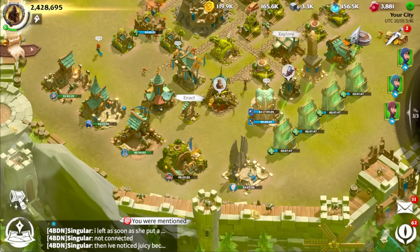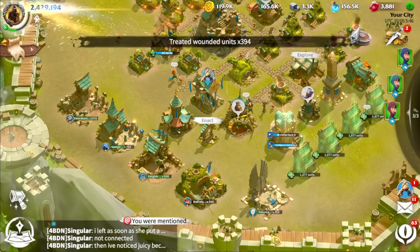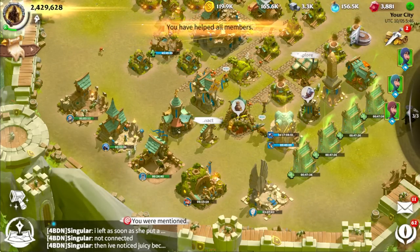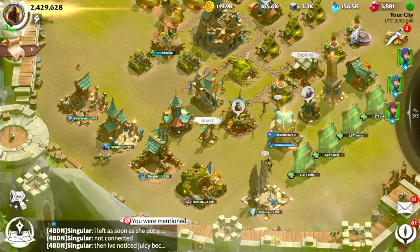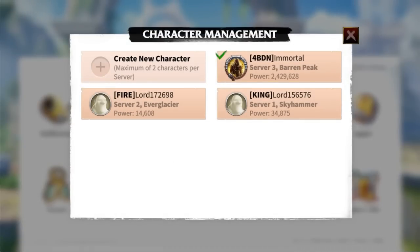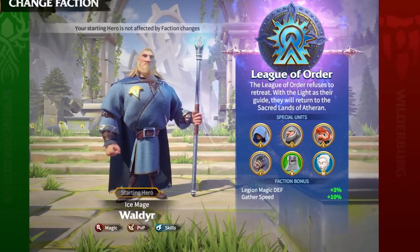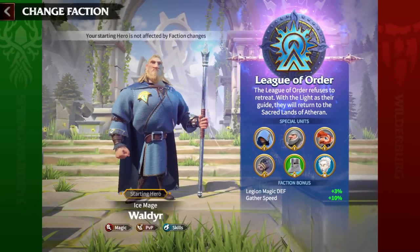The last tip is regarding resources: gather, gather, gather. If your legions are not fighting darklings, not building, or not in war, they should be gathering. Resources are needed in every aspect of the game. I also suggest creating a farm account or even two to keep up with resource demands. You can create a new character by selecting your avatar, going to settings, then character management, then create new character and select your server. If you want more than two characters in one server, you'll need a new Google account. I run two farm accounts on different Google accounts so I can play them simultaneously on my PC. The best faction for farm accounts is League of Order for the additional 10% gathering speed. If you've made it this far, please like and subscribe and leave any extra tips in the comments. Thanks for watching.